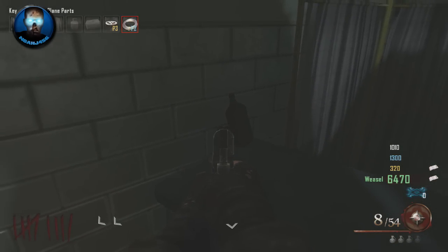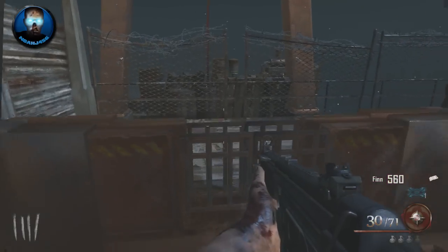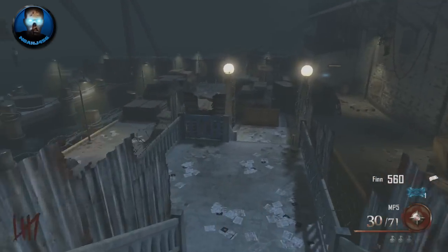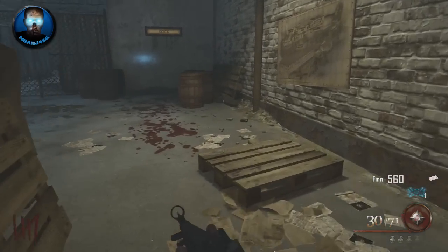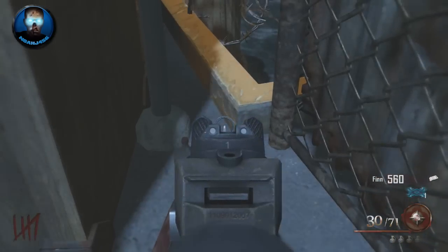On the table in the infirmary you will see the second of the three little bottles that activate the easter egg song. After you grab the second one, the third one is right after you get off the gondola. This is actually a really easy song to play — two of them are right off the spawn and the other one is really easy to find.